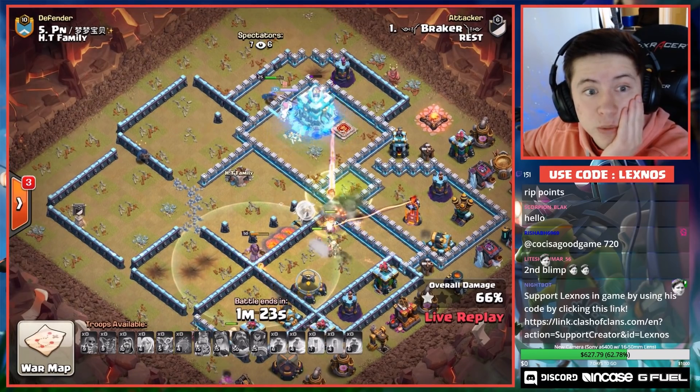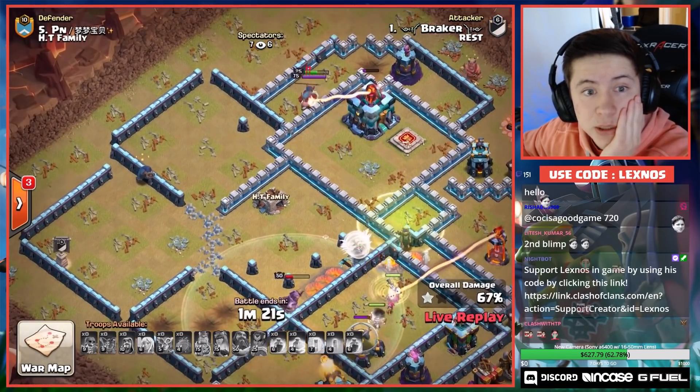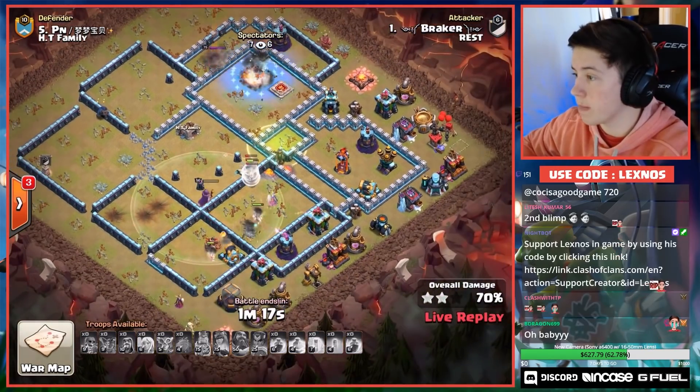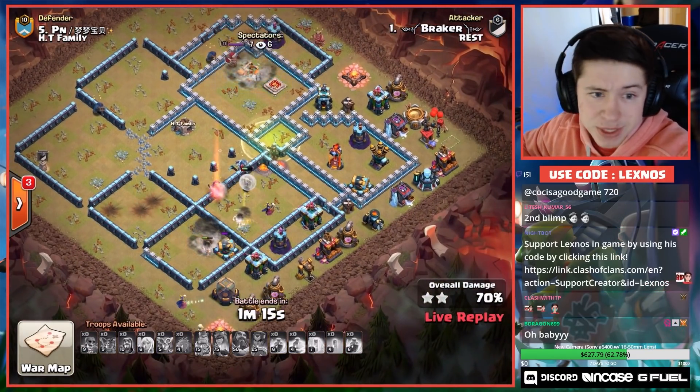He needed to freeze while the BK was on the back side. Luckily she doesn't switch targets too early — he gets the Town Hall. Wow, that was looking a little sketchy.